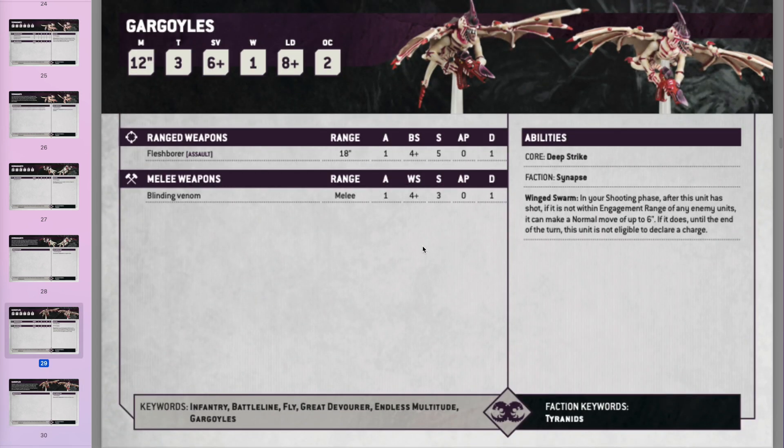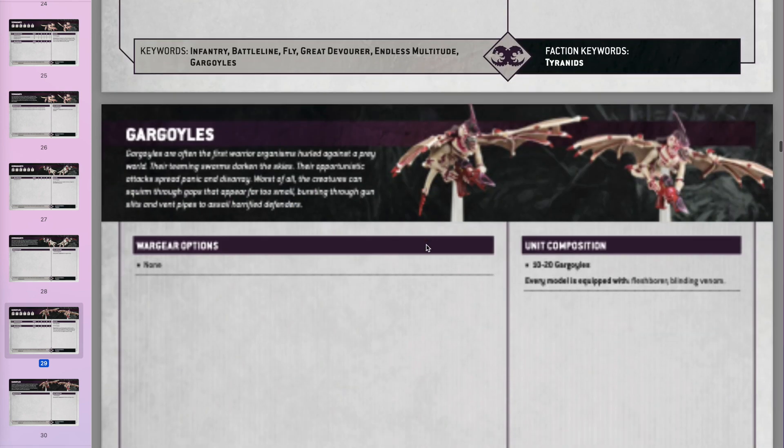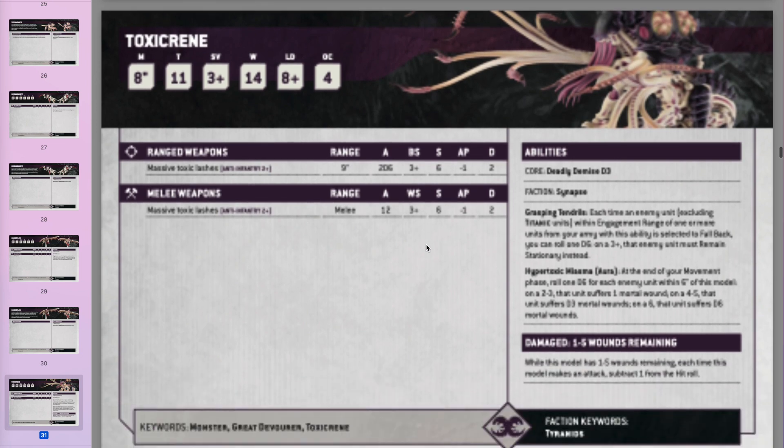Gargoyles are essentially Termagants with wings — they can move after they've shot, which is very nice and a bit of a pain to deal with.